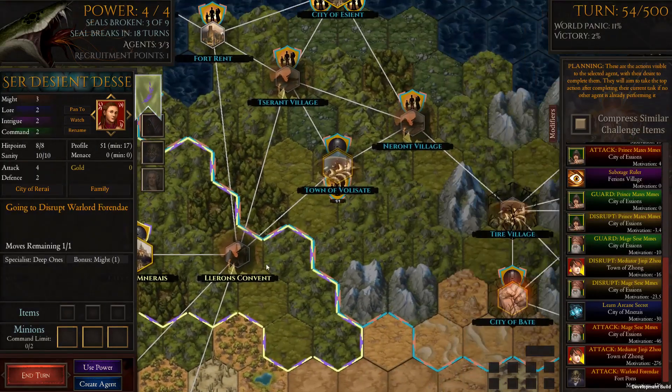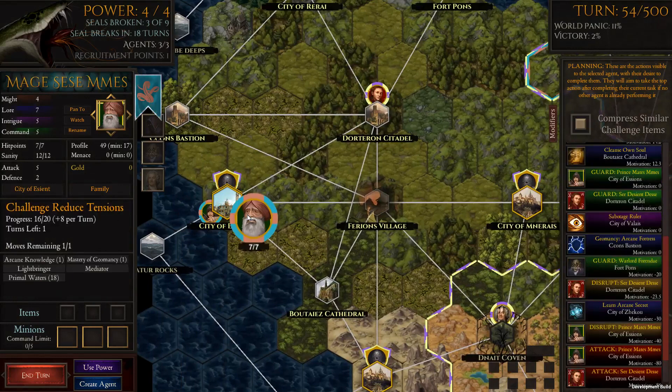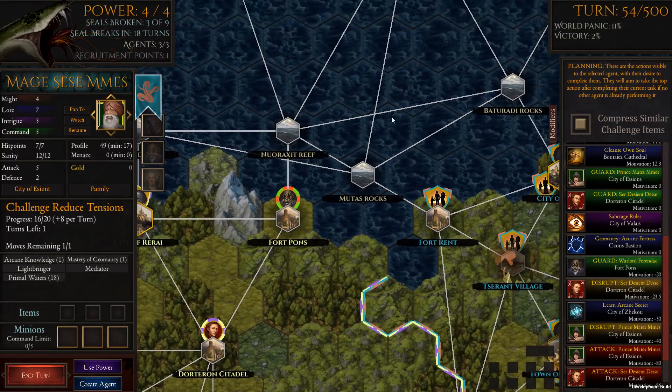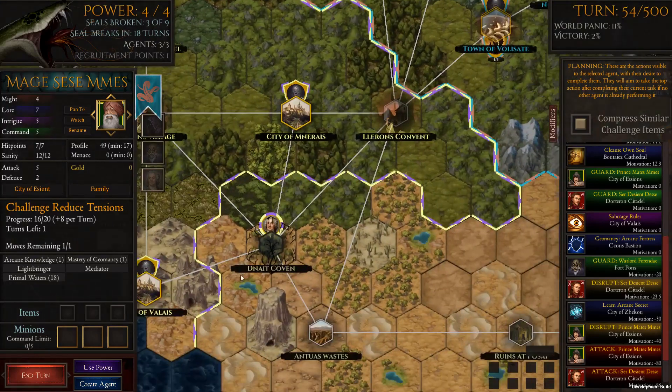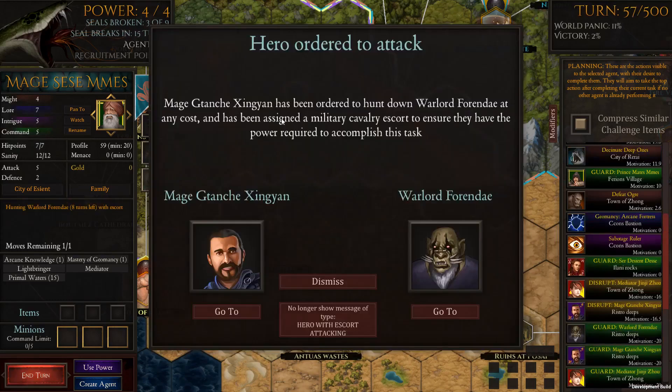The other character seems to have given up. He's guarding a particular mage. This orc has hit the ocean. We'll end the turn. Mage Zhang has been ordered to hunt down warlord Ferendei at any cost and has been assigned a military cavalry escort to ensure they have the power to accomplish this task. Our guy would just be too strong, so he's sending out a small army — but it won't be the mage himself doing this.